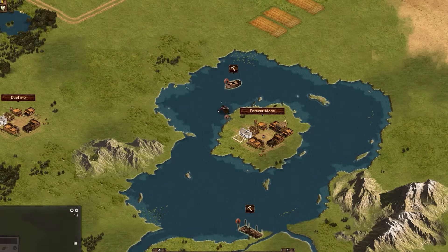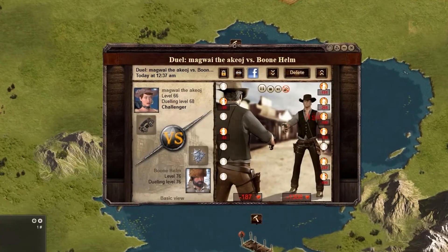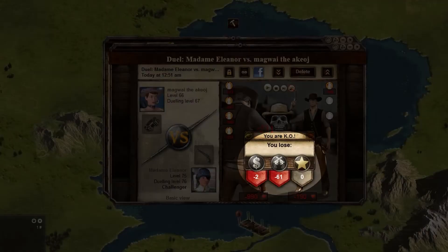Attacking will cost 12 energy points per duel with no energy loss to the defender. Winning a duel may grant you experience, dueling experience, and money. Losing a duel may cause loss of dueling experience, money, and health points.